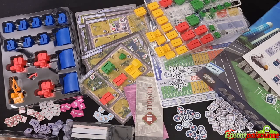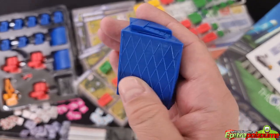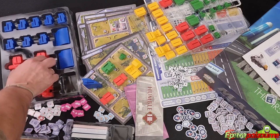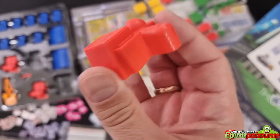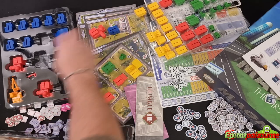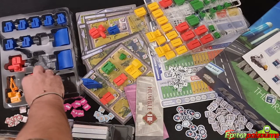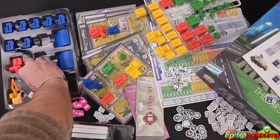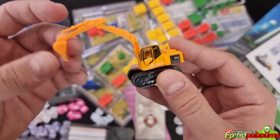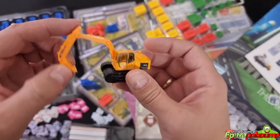Then we have what I believe are some superior office blocks — like skyscrapers or something. Then we have the shopping malls, which of course affect the market and the economics of the game. These are offices — small office buildings. And here is the last shopping center. This is a token that stands for the crash marker, which monitors the progress of the game. And then the last thing I want to show you is the first player marker, which is a really nice bulldozer. I will be playing a lot with this while I'm waiting for my turn — very cool first player token.